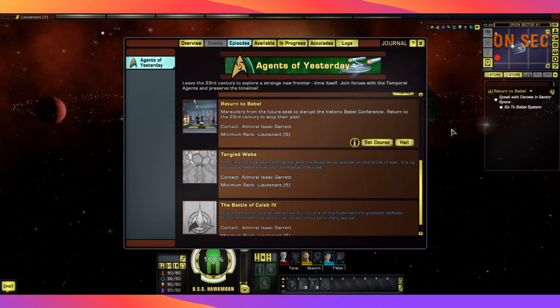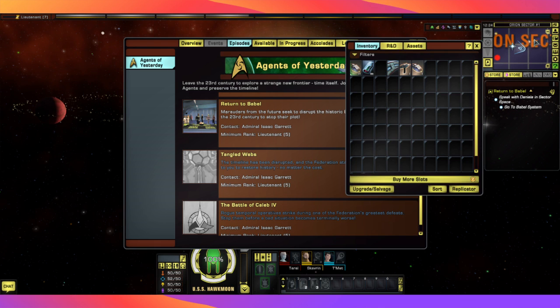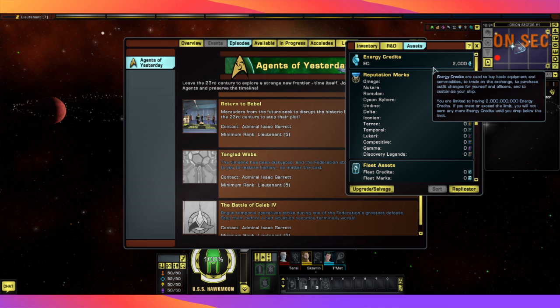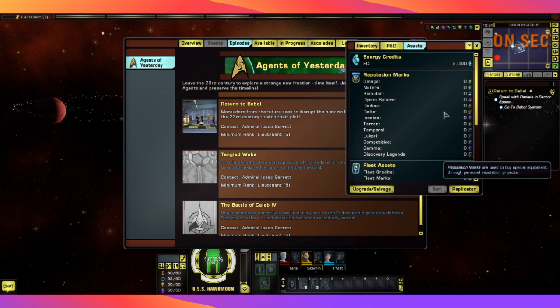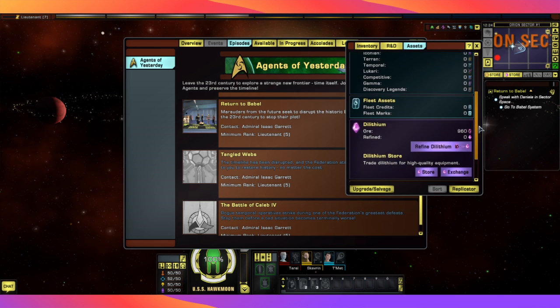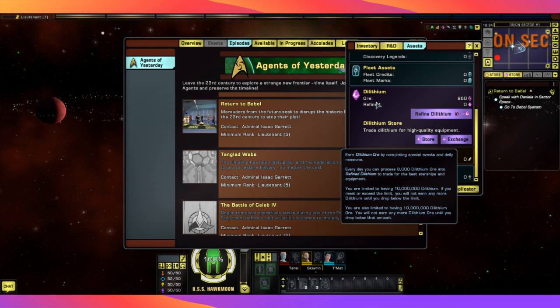Now we are going to do Return to Babel, but before we do that, we've earned some rewards from the last mission, something we haven't had before. If we go into our inventory and go to our assets, we can see we still only have 2,000 energy credits. We will get more of those as we go on. Nothing really going on in the reputation, because we haven't been able to do any of that just yet. We're not on a fleet, and we don't have fleet marks or credits.